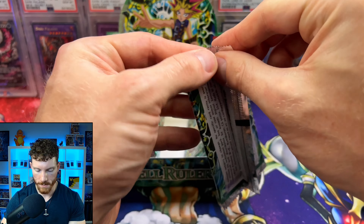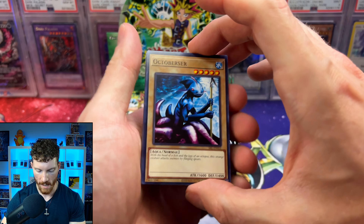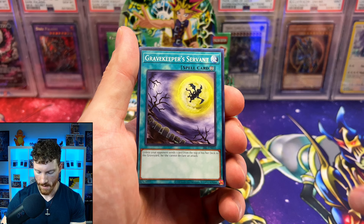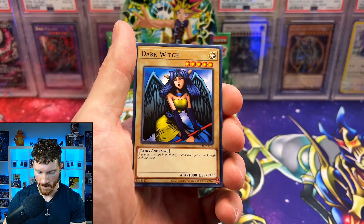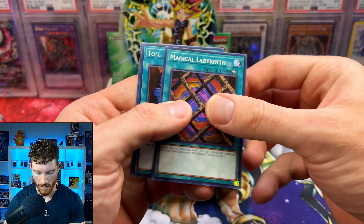I don't really recall too many commons featured in this set that were used in the anime. You guys know a lot of them — let me know down below because I can't think of a bunch. Taylor of the Fickle, the Dark Witch, Amoeba, and it is the Magical Labyrinth.